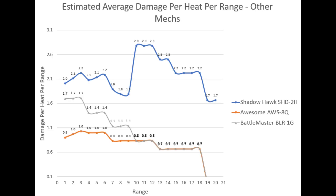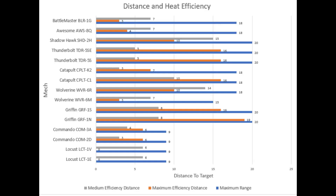The Shadowhawk is way more heat efficient than the Awesome and the Battlemaster. The Battlemaster is more efficient at closer distances, and at a distance of 10 hexagons their efficiency is almost identical. If we oversimplify the previous charts, we may build a chart like this one that shows distance of maximum efficiency, medium efficiency, and maximum range of weapons. It is an oversimplification, reducing complex charts to just 2 distances for medium and maximum efficiency. If you want accuracy, you will check each chart to make decisions about which is the best distance to achieve higher efficiency.